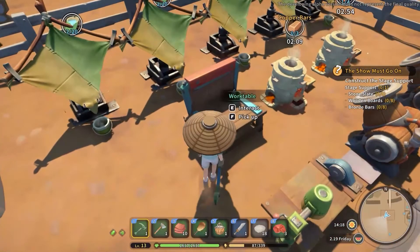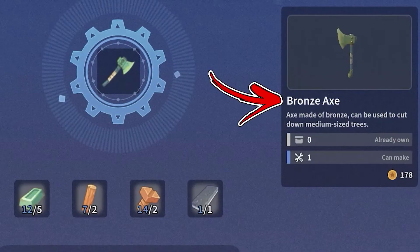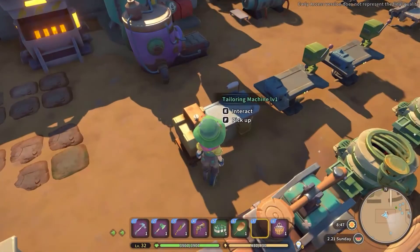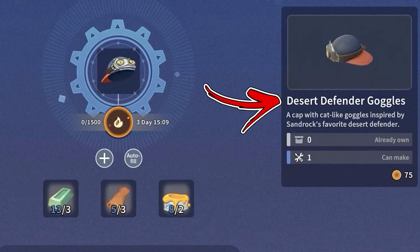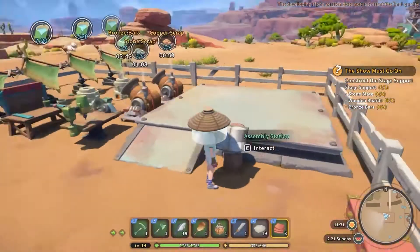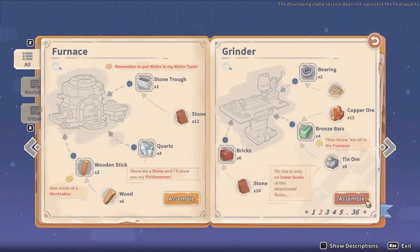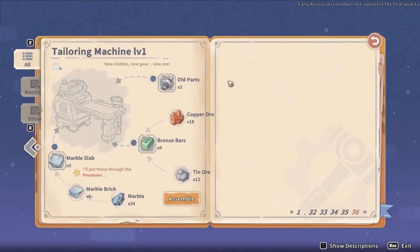Bronze bars is a refining material used for many recipes, starting from the tools at the work table like the bronze axe and bronze pick hammer. It is also used at the tailoring machine for some gear like the explorer boots and the desert defender goggles. While at the assembly station you will need it for many structures like the grinder, the forging machine, the tailoring machine and so on.